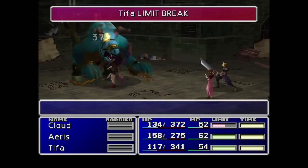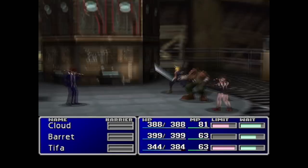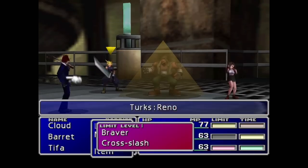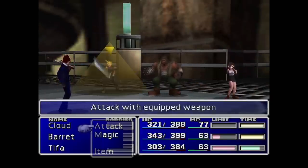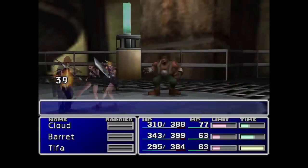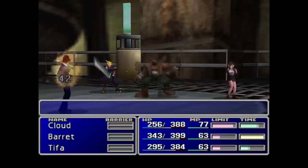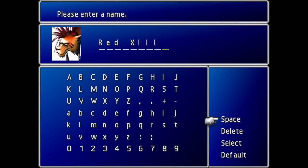We run through the Train Graveyard where Cloud learns the Cross-Slash limit break, and then it's off to fight Reno, which is always annoying as Reno uses Pyramid, which stops a character from acting until another party member breaks it. With minimal effort managing pyramids we pull Reno's health down and swing away to safety before the plate drops.